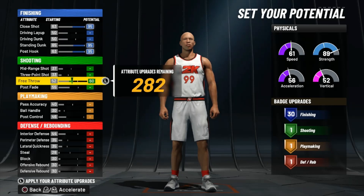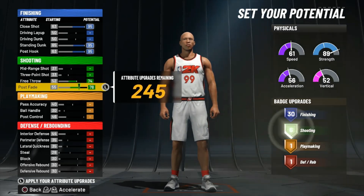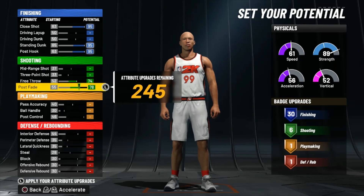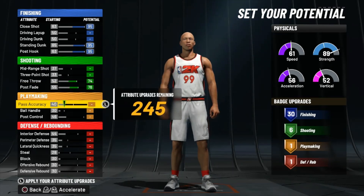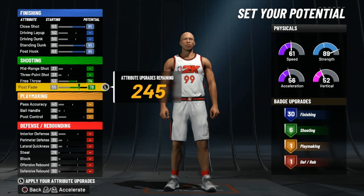Mid-range and three-point — don't worry about it. Max out your free throw, max out your post fade. I haven't done post fades yet but they go crazy, no cap — I've seen it. You've got six shooting badges already, six off the reel.